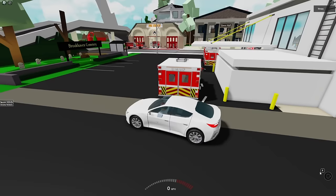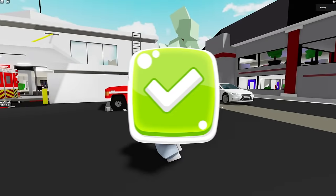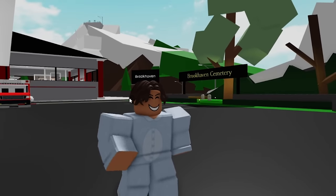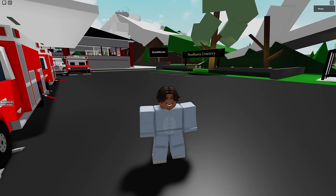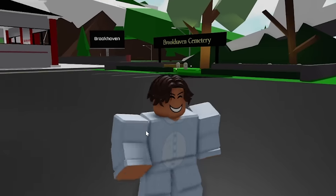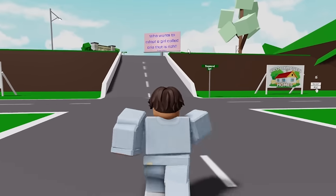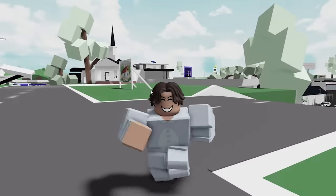Oh wait, there's a fire truck right here - no, this is an ambulance. In this Brookhaven 2, he added ambulances by the hospital. That's kind of cool. And also the font on everything is different - for instance, the Brookhaven sign and the cemetery have a different font. And what does that sign say? 'Who wants to adopt a girl called Oreo that is rich?' I don't know about that.